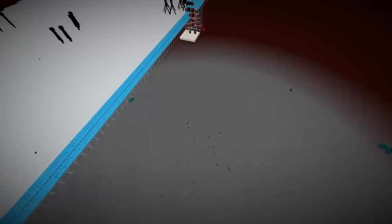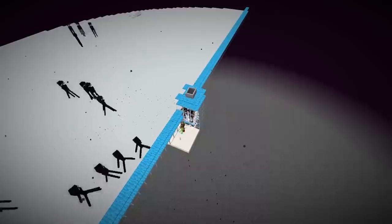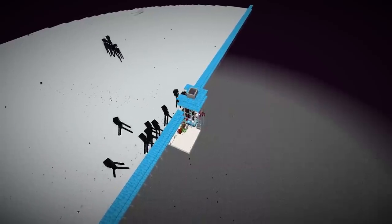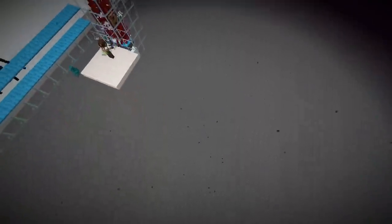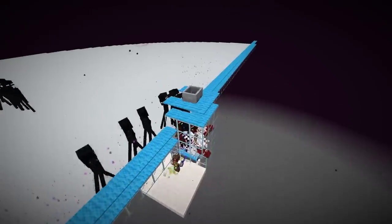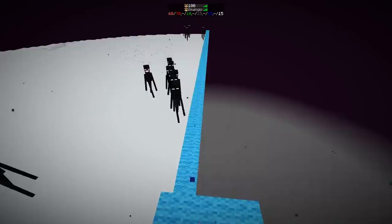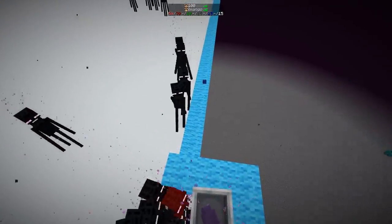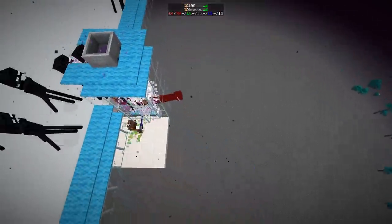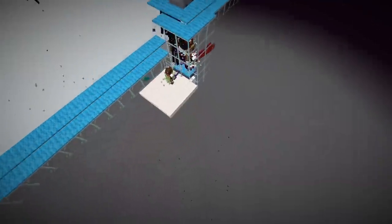Sometimes Endermen get damaged and start teleporting. They pick a block within a 32x32 area and teleport there — the distance doesn't matter, so they could end up 100 blocks away near the bedrock. This isn't a real issue though, since there's still room under the mob cap most of the time. Any Endermen that teleport away will eventually despawn, and the farm continues working as it should.